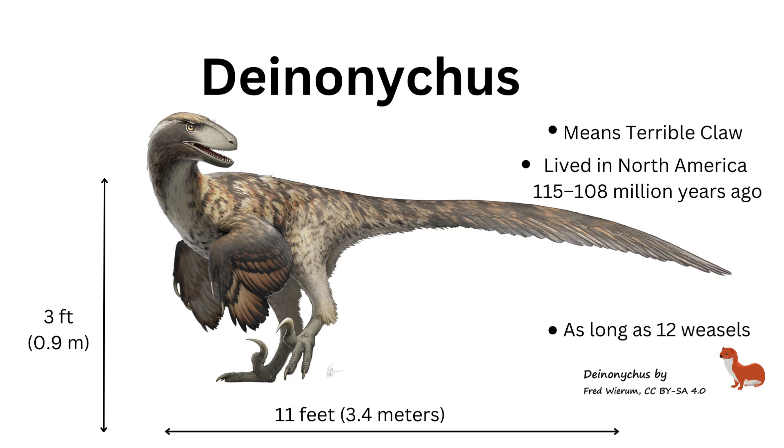Next in our journey is Deinonychus, a species whose name translates to terrible claw. Deinonychus thrived during the early Cretaceous period in what is now North America. These larger dromaeosaurids possessed sharp, curved claws on their feet and long, grasping arms. With an estimated length of around 11 feet (3.4 meters), Deinonychus was a formidable predator, known for its pack-hunting strategies, intelligence, and cooperation.